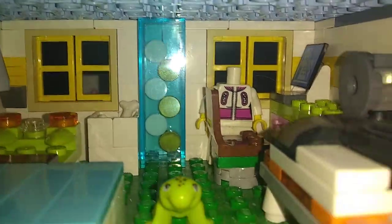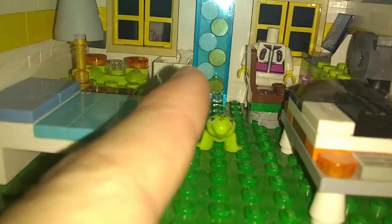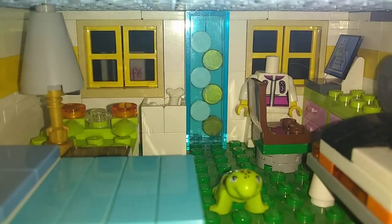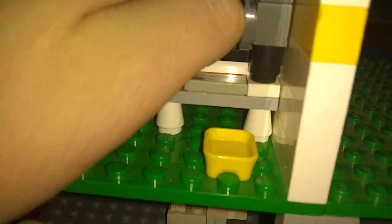Up here we got the bedroom. That's a custom wall decoration — if you guys want to know how to build that, comment that below or just look at it and you'll see how to build it. Also got some bed clothing up there; I gotta straighten it because I knocked it over while chasing my cat earlier.